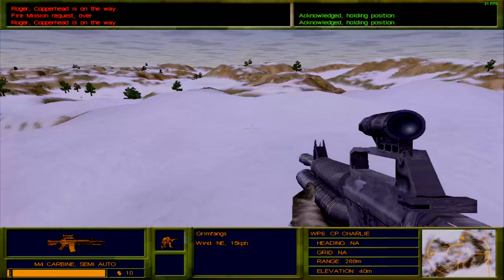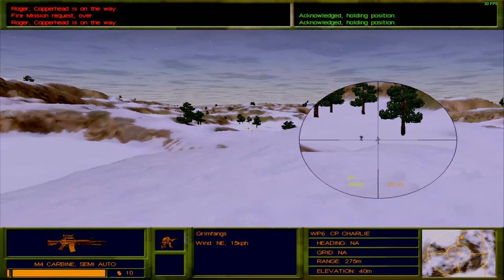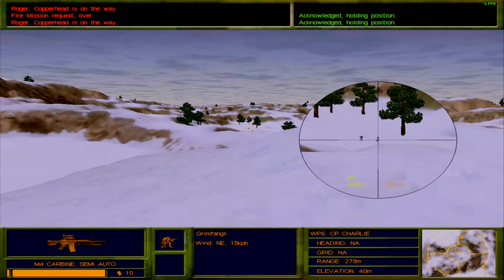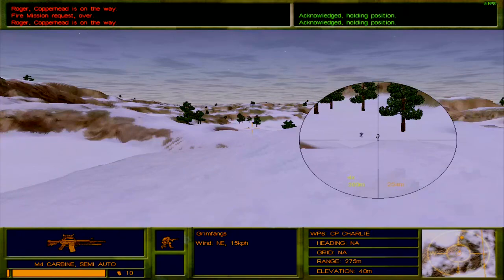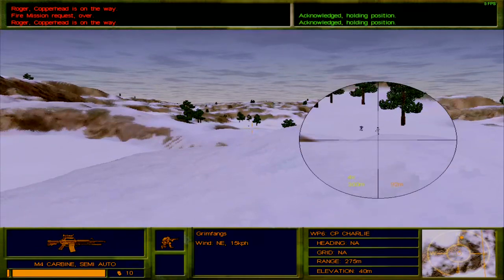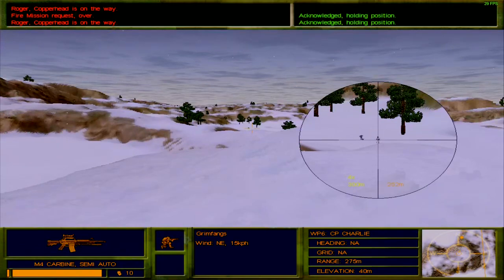We are near the extraction point and I believe that is the hostage situation we need to handle. Enemies at 300 meters. Just waiting for the lag to clear before taking the shot. Already set to semi-auto, zooming in for 300 meters. The game is still lagging — go away lag. Finally — that guy's dead. The threat is eliminated.